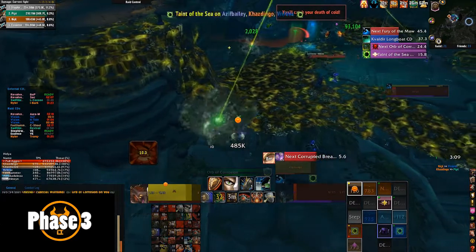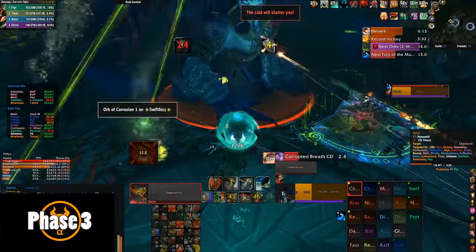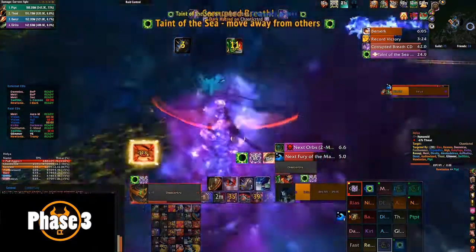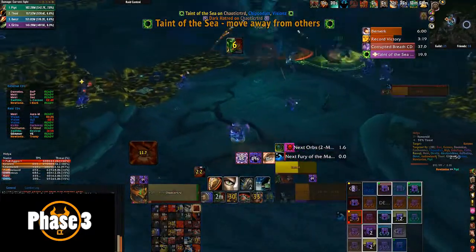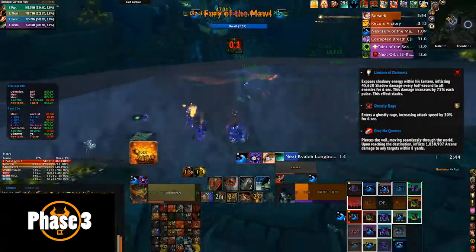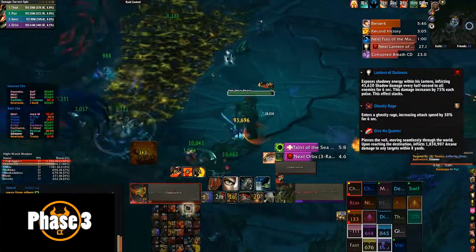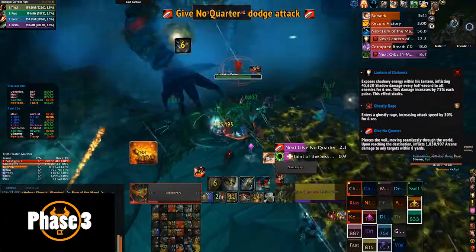In Phase 3 you're still going to get two types of adds. Two Decaying Minions will come — just make sure they get cleaved down in melee if possible, and have them die as close to or on top of the green patches. They're not too much of a threat. The Night Watch Mariner also appears — have all your DPS swap to him and cleave onto the boss. The other tank picks him up, and he needs to die again before the Lantern of Darkness ability comes out, or it's pretty much a wipe. We just tanked him with the melee group and cleaved him down.